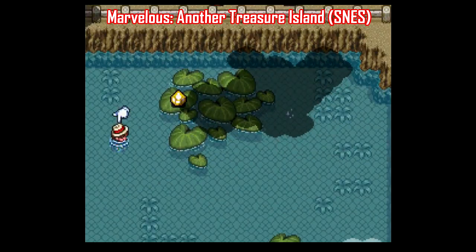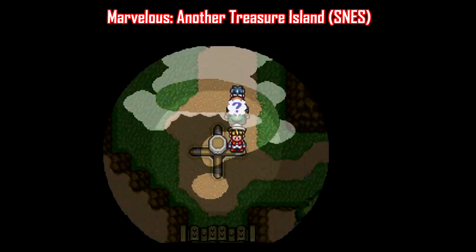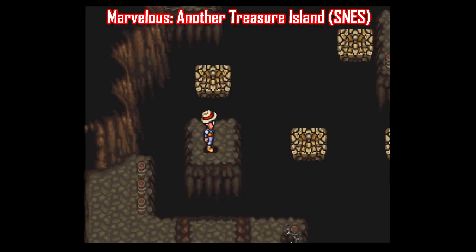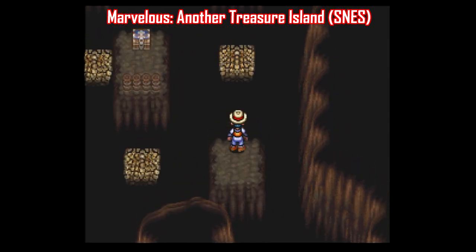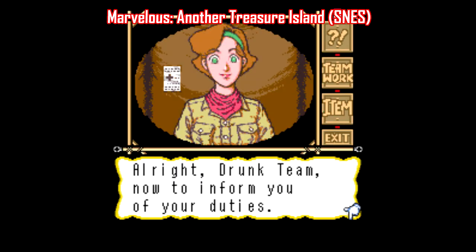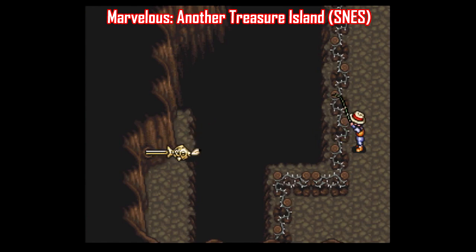Here's another unusual Super Famicom game: Marvelous Mohitotsu no Takarajima, or Marvelous Another Treasure Island. In this one, you solve puzzles by controlling a party of three — you switch between the characters using the R button, and each character has a special ability unique to them. It's kind of like a top-down version of The Lost Vikings. You'll definitely need an English patch, but there are a ton of visual similarities to Link to the Past — the sprite design, the dash mechanic, even the way characters bounce off of stuff. The director of this game went on to become the director of the Zelda series starting with Ocarina of Time. Definitely check out Marvelous if you dig puzzle-solving games with this kind of vibe.